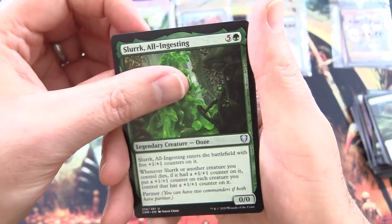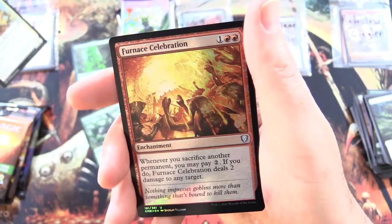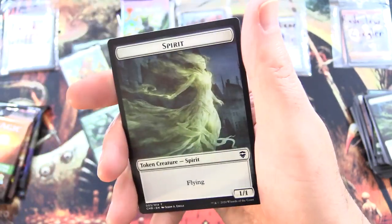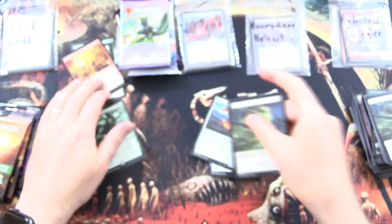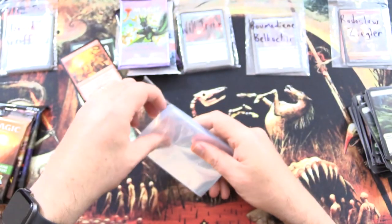We also have Slurk All-Ingesting the Ooze, Keleth Sun's Hand Familiar, Foil Furnace Celebration, and a Spirit Token. Let's sleeve that up and move on.